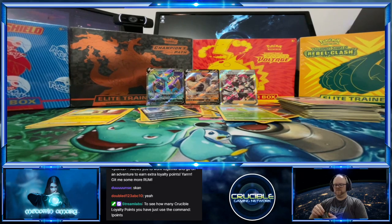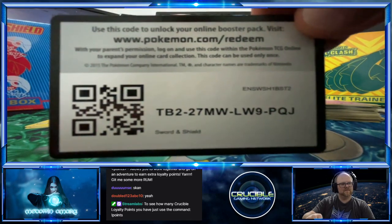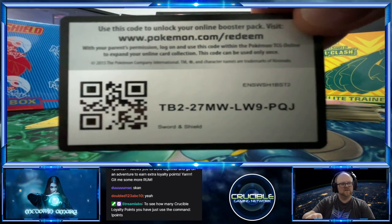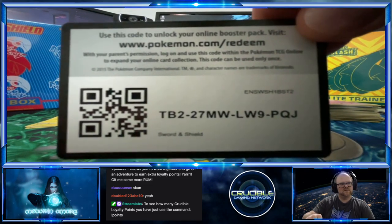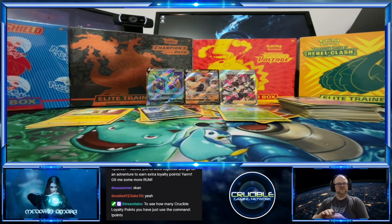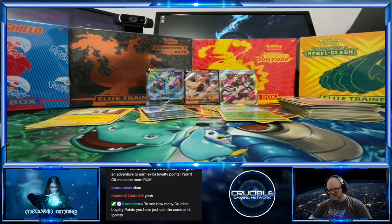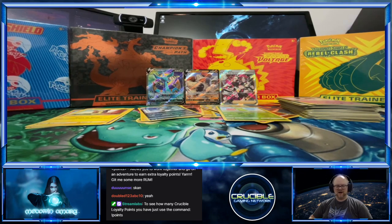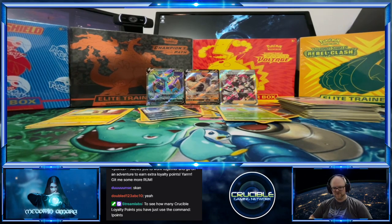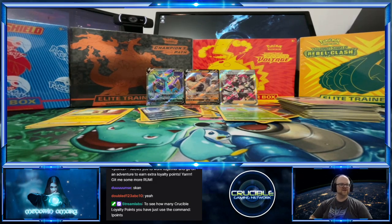Alright, everybody get ready for your code cards. Flip these over — one, two, three, four. So far visually I like the first one we did — the Delmise. The Regirock V is pretty cool too, and the Team Yell Grunt of course, but that Delmise V is pretty awesome. Oh, Fist Bump energy!